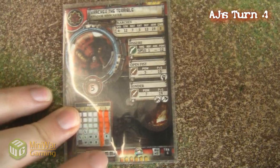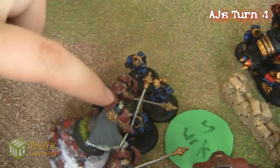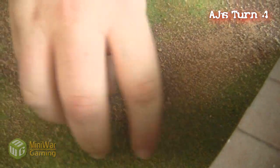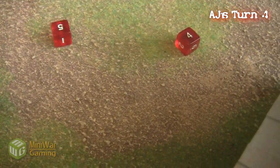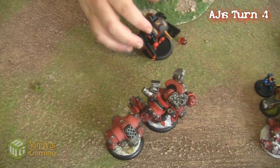Then he moves up and repairs 4 damage on Karchev, so he's not quite as damaged as before. Now he's hitting me with his wrenches to see if he can do any damage to the Iron Fang. One of them hits but fails to do any damage, because he has to roll 12 — a double 6 — to do any damage since they're in shield wall.